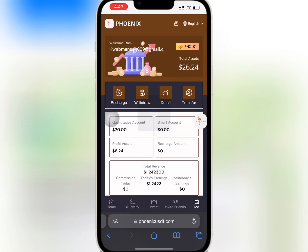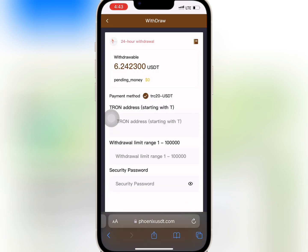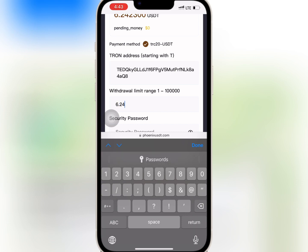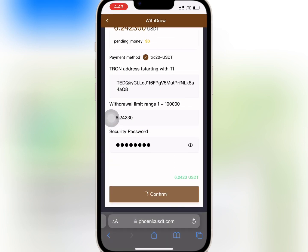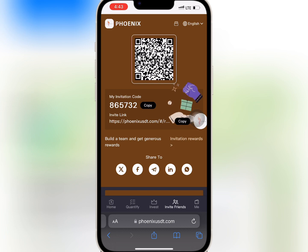Now I will go to Withdraw on the home page. I will paste my USDT address and enter the amount I want to withdraw and my security password. When I'm done I will tap on Confirm. My withdrawal is successful. Now we'll wait for some time.